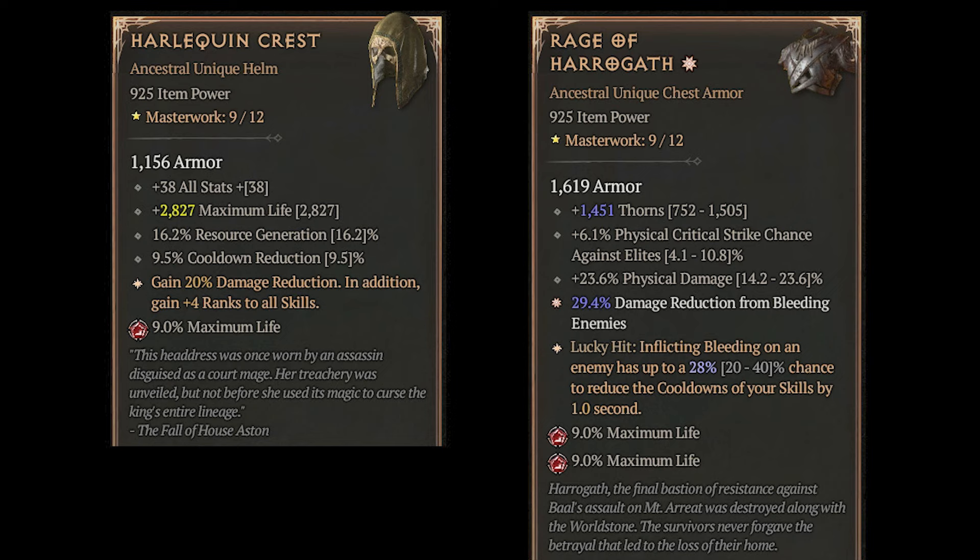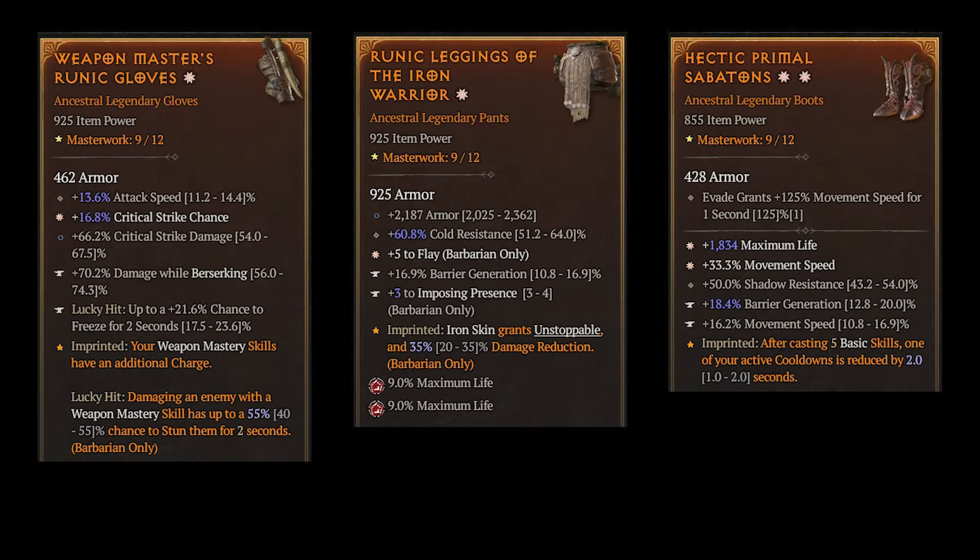Now let's look at the items. We use two uniques: Harlequin Crest and Rage of Harugath. This armor is fantastic because it resets our cooldowns very fast, so we will always get our iron skin ready in time when we need it. A greater affix for damage reduction is nice here. On the gloves, crit chance and attack speed are must-haves — best to have greater affixes for both. We then add some vulnerable or crit damage. I have the weapon masters aspect here, because an extra charge for steel grasp and rupture is very sweet — so we can execute some evil double ruptures.